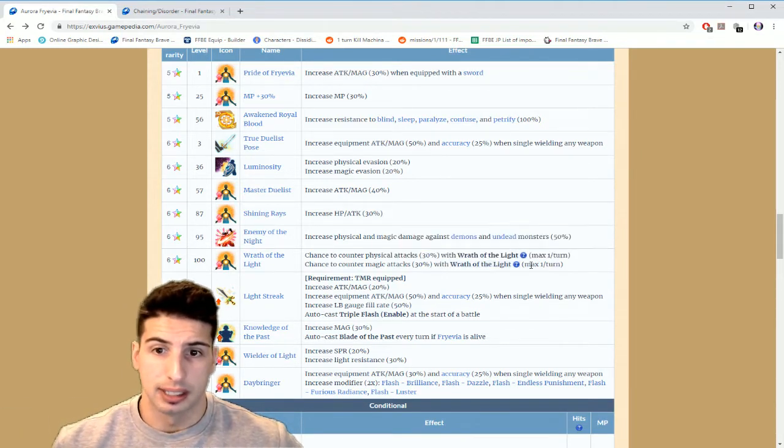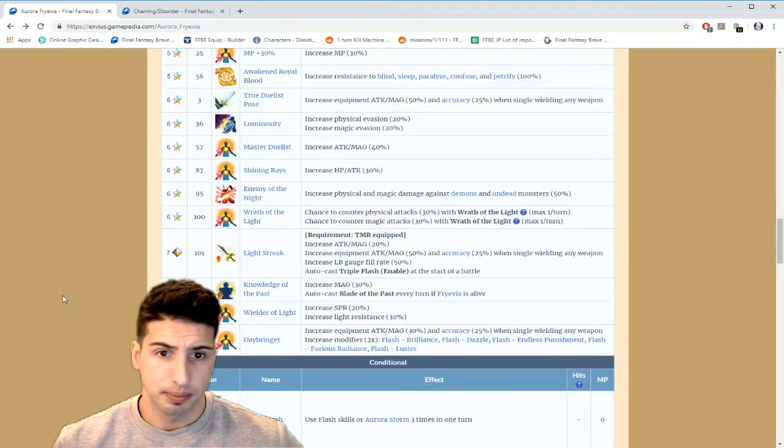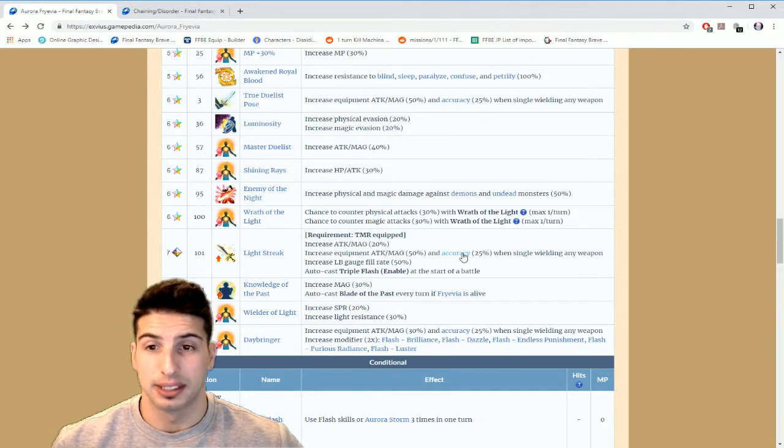That counter passive is pretty good just in case your whole party gets dispelled — you get that extra 50% in Attack and Magic. Then Light Streak: when equipped with her own TMR, increases Attack and Magic by 20%, increases equipment Attack and Magic by 50%, and accuracy by another 15%. Her attack and magic stats are going up really really fast — 25% when single-wielding any weapon, and increases LB gauge fill rate by 50%.